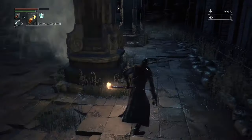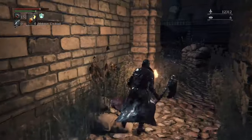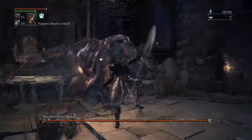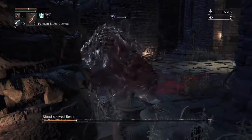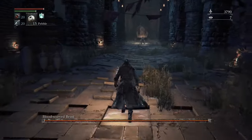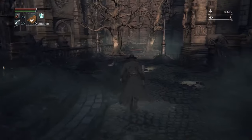Anytime you see smoke like this, there's probably a sneaky little guy hiding in it — remember to be aware of your surroundings. Here we are at the blood-starved beast. You can throw pungent blood cocktails to distract him, but what you really want to do is put some flame on your weapon and just stick close to his left side, and don't die. This is a very common stopgap boss for a lot of people, but you just gotta stay on him and dodge into him — do not dodge away from him.